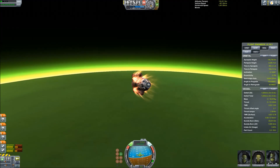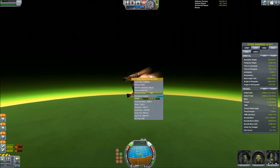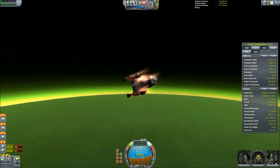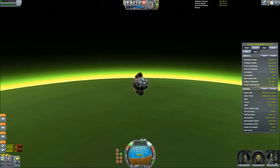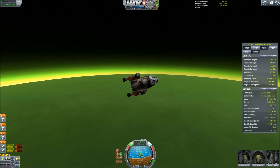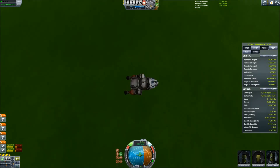It looks like we've made it through the roughest part of the atmosphere. 2000 meters per second sounds like a whole lot, but compared to what we came in at, I'd say that's pretty much a successful re-entry right there. I could show you all the way down where I deployed the parachutes to prove that I did it, so we're going to go ahead and put the rest of this video on fast forward.